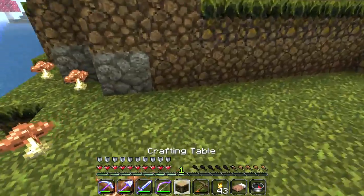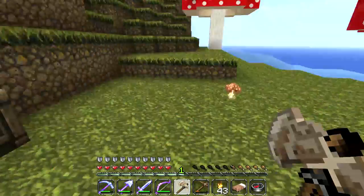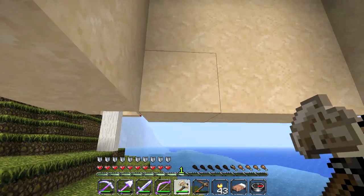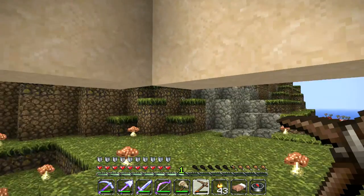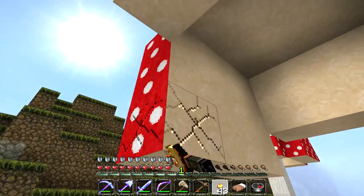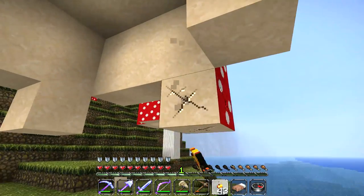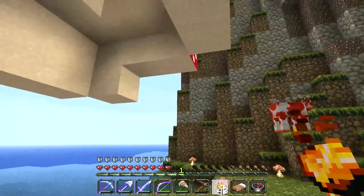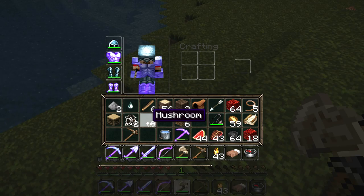I'm assuming we need an axe to cut these shroom trees down. What do we actually get from these things? Nothing... nothing... nothing. We only get shrooms from these things. I want to plant one of these trees — how come we can't get a sapling? Can we get a mushroom tree sapling? Is that even possible? We only get shrooms. What happens if we break down another one? We still only get shrooms from that. Oh man, that is unfortunate.